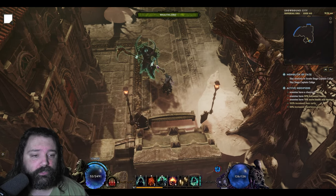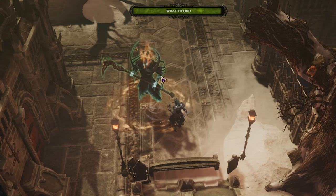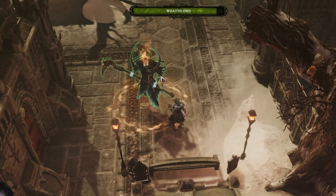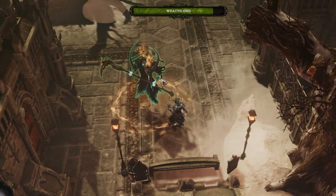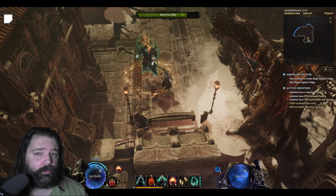Infernal Shade will actually last forever, so we simply cast this on the Wraith Lord. It's going to receive a buff, though at the same time its health is going to be constantly reduced. There's enough leech within this build for the Wraith Lord to keep itself alive. Dread Shade needs to be targeted on the Wraith Lord — if we misclick this, we lose a lot of damage output.